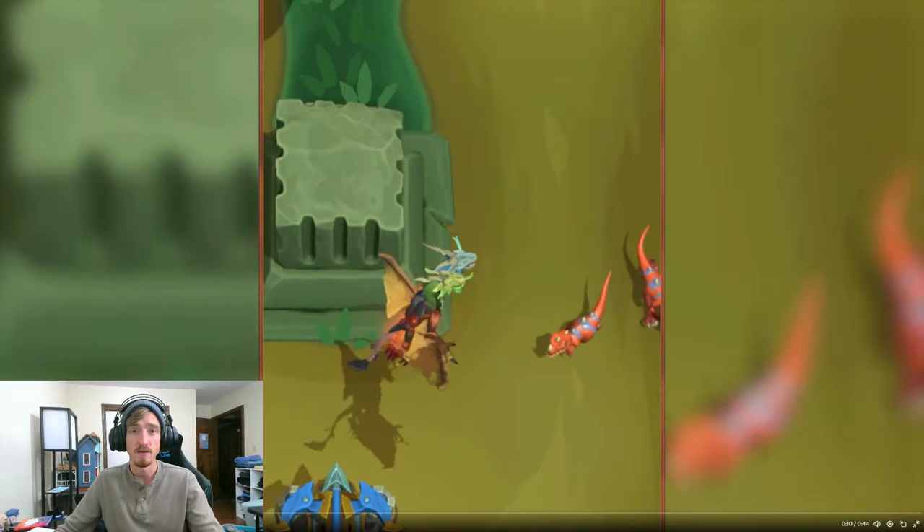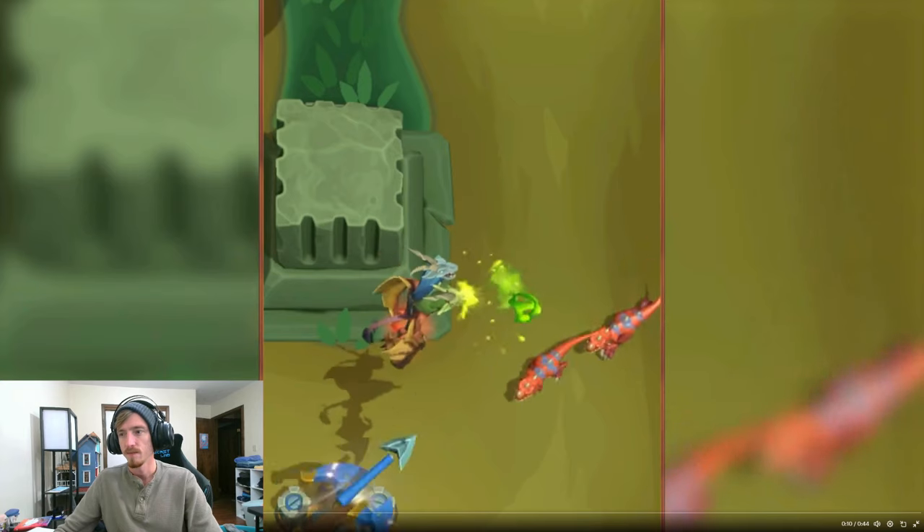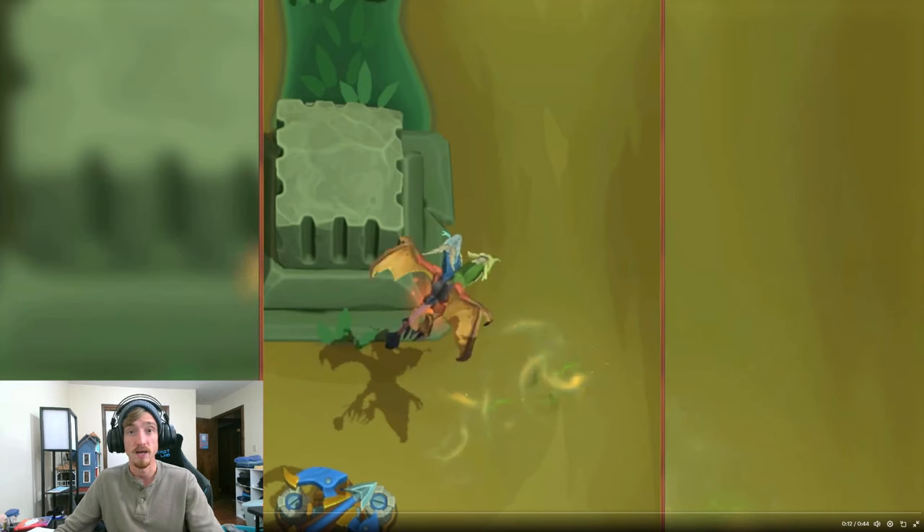We can see that it costs 5 gold when deployed, so we know it's a 5-gold cost unit — that's interesting. There's a Poison Spit and a Ball of Lightning that looks like it chained, so a Chain Lightning attack.